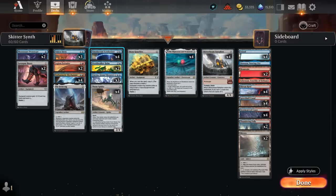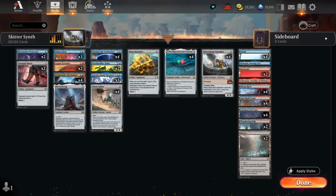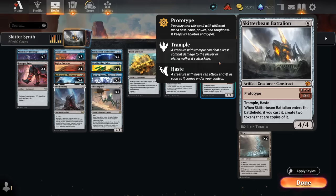For those that don't know, when you play Synthesizer you get to Scry 2, and then whenever another artifact with mana value 3 or greater enters the battlefield under our control, we get to make one of these construct tokens that grows with the number of artifacts we control. The combo is to simply play Skitterbeam Battalion — we can play it for 5 mana, its prototype cost, which will make it a 2/2 with Trample and Haste, and when it enters the battlefield if we cast it, we create two tokens that are copies of it. So in the case of the 5-mana Skitterbeam, we get to make a pair of 2/2 tokens with Trample and Haste as well.